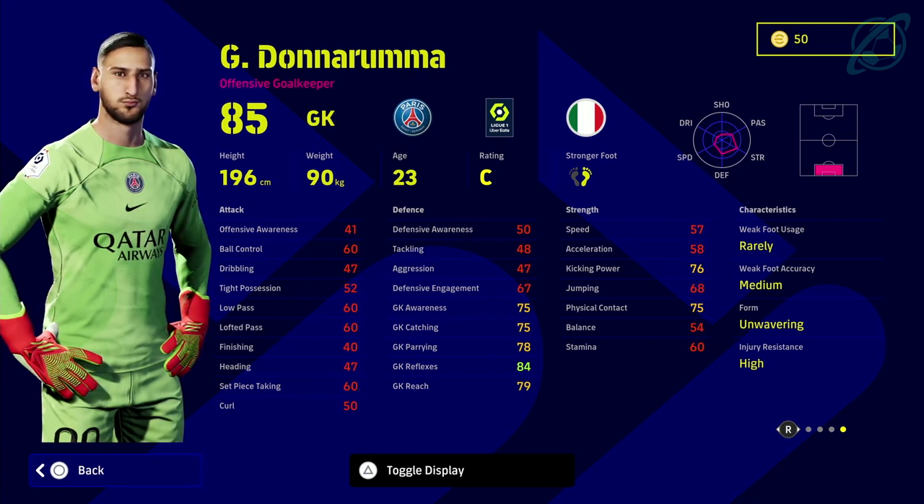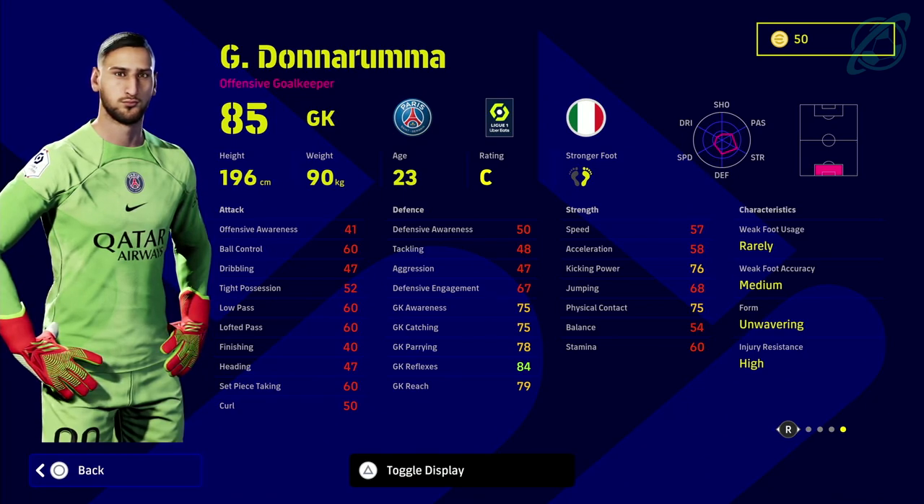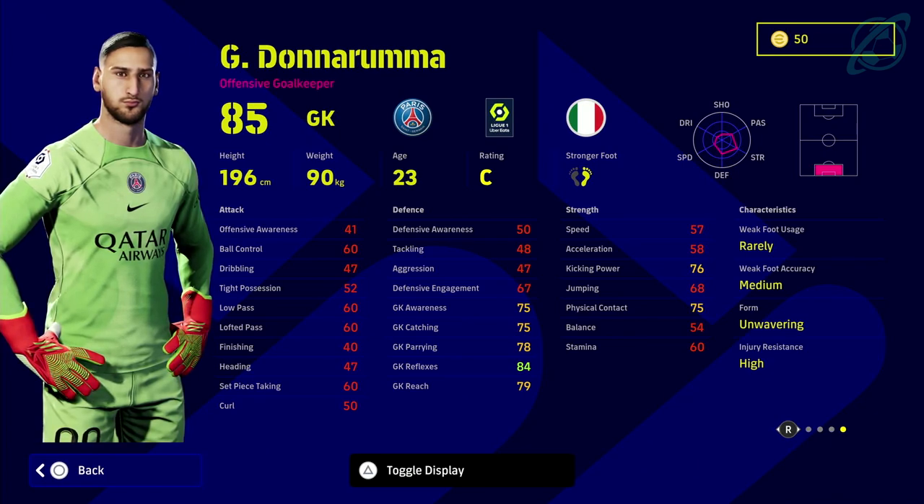We are leaving off epics and legends as they're a separate video — we can touch on the likes of Oliver Kahn or Schmeichel another time. For this, Donnarumma is one of the best keepers — his standard card is the best standard goalkeeper card in the game. You've got a couple of others like Courtois and Oblak that push him, but it is personal preference.